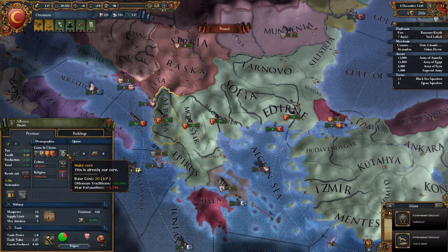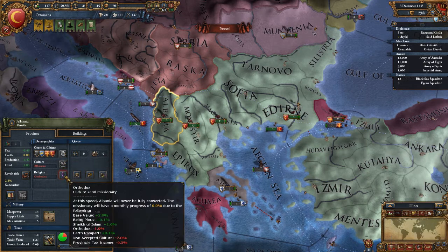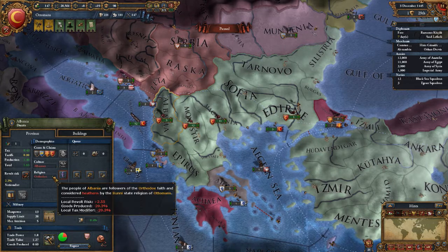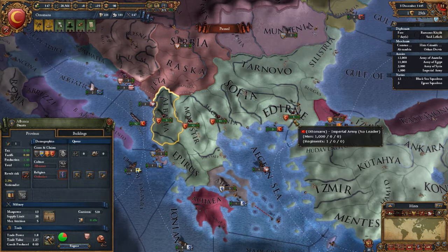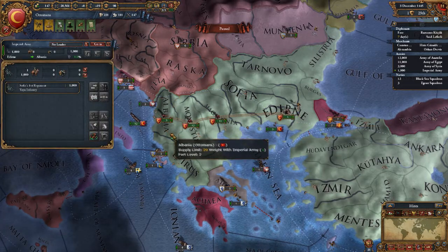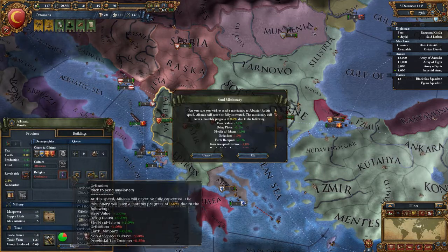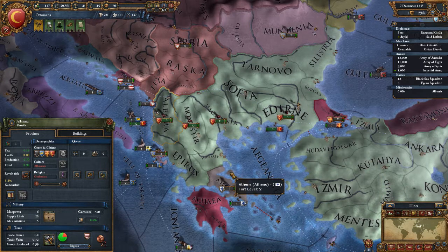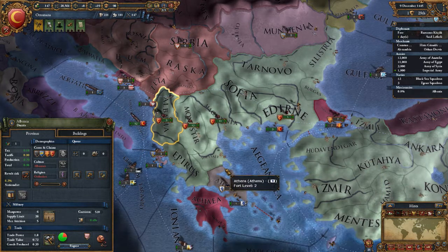I'm going to pause and see. This is already a core, but their culture is different and they're orthodox. That means we're going to have a pretty good chance of rebellions. So what we're going to do is have this guy come over here as well. Unpause that. We're also going to send a missionary over to flip that religion so they'll be less likely to revolt.